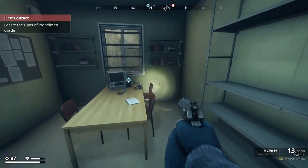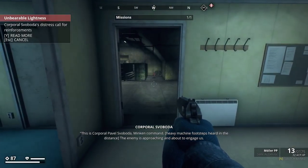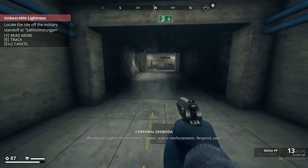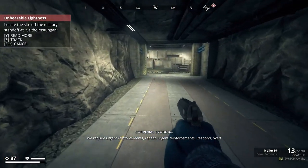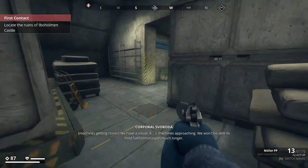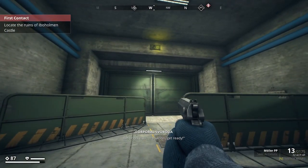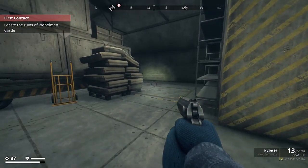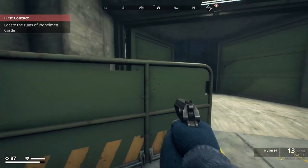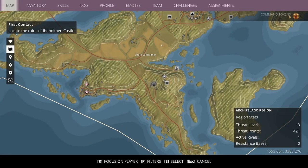I found the side mission — let's accept it. 'This is Corporal Pavel Svoboda, Minking Command. The enemy is approaching and about to engage us. We require urgent reinforcements — repeat, urgent reinforcements. We have visual on four to five machines approaching; we won't be able to hold Sautom Sugen much longer. Platoon, get ready.' That's definitely an exit — just like the main entrance. I looked around the bunker but did not find a single weapon.